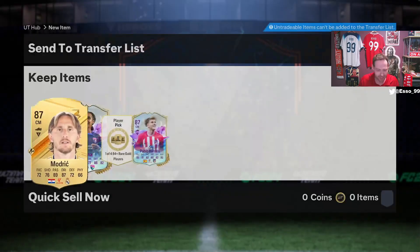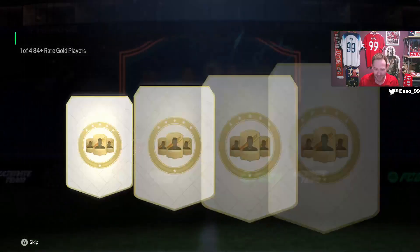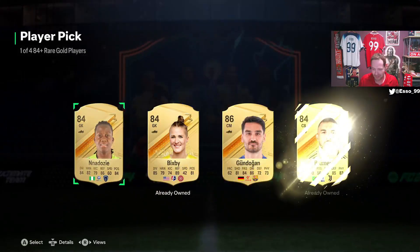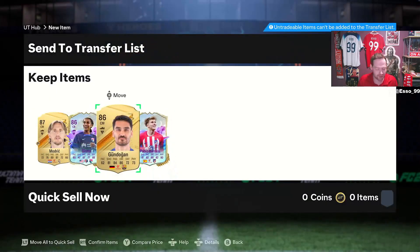We'll take Luca Modric. Then the final player pick from Champs and Rivals is going to be Ilkay Gundogan. What a start to the video — two Future Stars already, and we're only 30 seconds in. Let's see what we get from all of the packs.